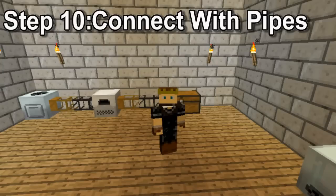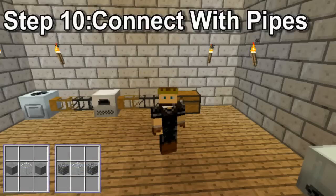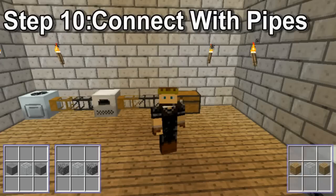The normal pipes for transporting are stone and cobblestone pipes, created by combining one glass with two of either stone or cobblestone. These both do exactly the same job, but they won't connect to each other, allowing you to have two separate lines next to each other without them all joining and getting muddled up. To extract an item from a machine into the pipeline, you'll have to use a wooden pipe, which is made with the same recipe, swapping the stone for wood.